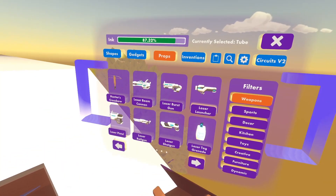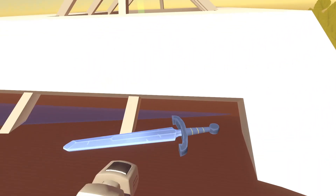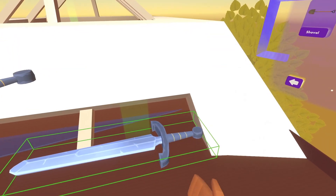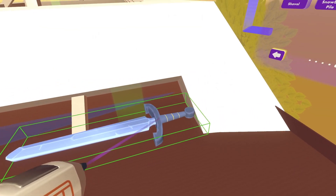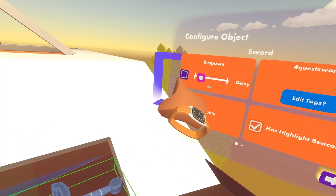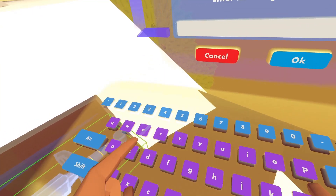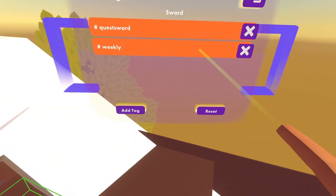I'm using a sword because that's the weekly this time — this week's is the sword weekly. You're going to want to do whatever item is the weekly at that time. Right now it's a sword, so I'm going to do that. You could add a respawn — I just like to add respawns because of lag — and add a tag. You're going to want to add "weekly," and there we go.